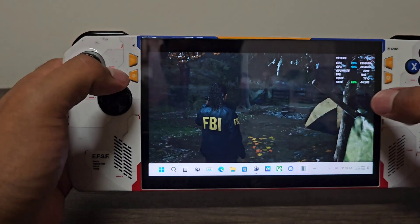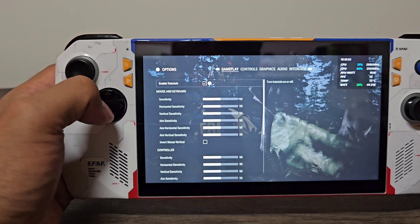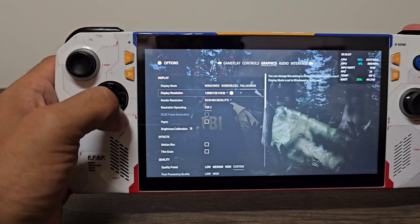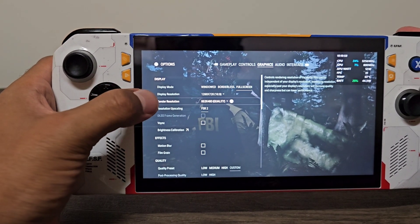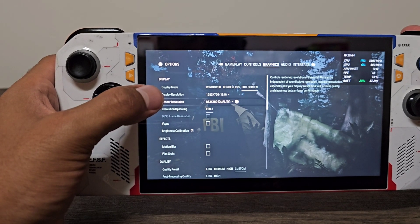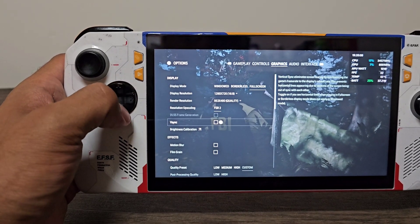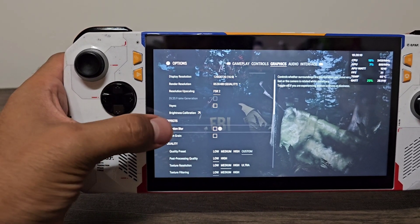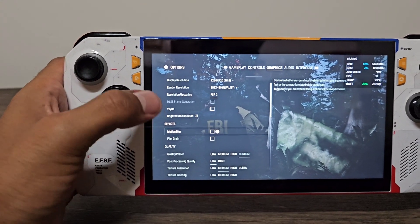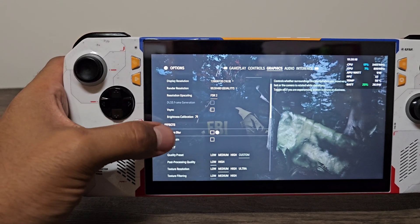These are the current settings. Fullscreen 720p, then FSR 2 set to quality, which becomes 853 by 480. V-Sync off. The next two settings are personal preference — I don't like them on, though you can turn them on. It doesn't really make a difference in performance, but personally I think it looks better with them off.